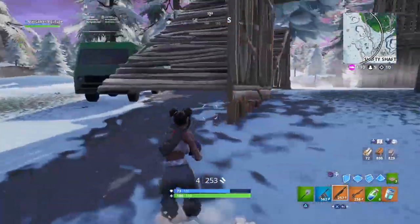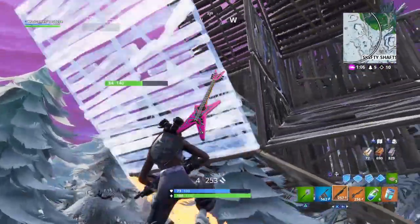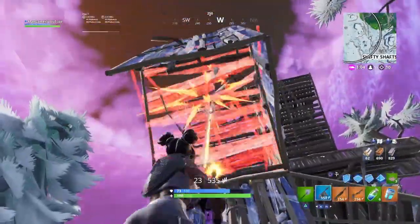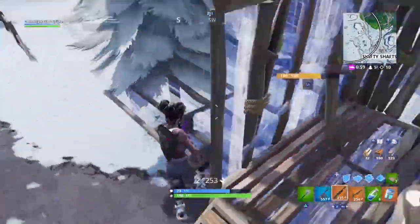At number 3 we've got one of the more popular back blings in the game — the 6th String. This one goes really well with the more plain skins in Fortnite just like the Snorkel Ops, and the pink just gives a little colour boost to the skin and makes it look a bit brighter, which certainly makes the skin look way better.